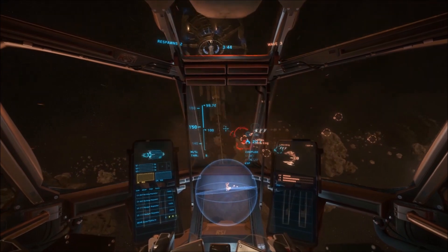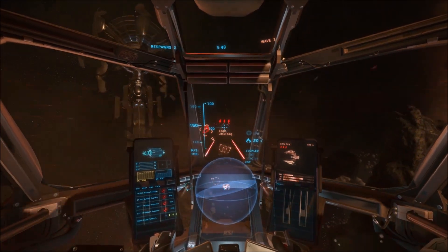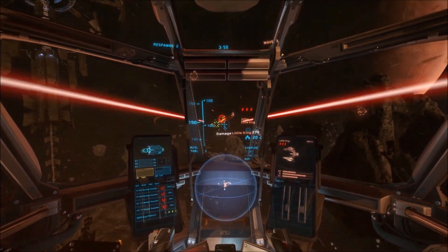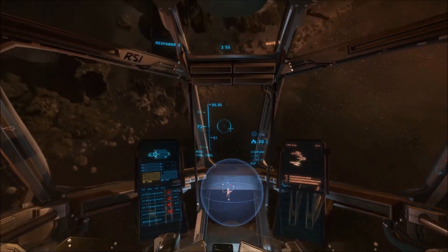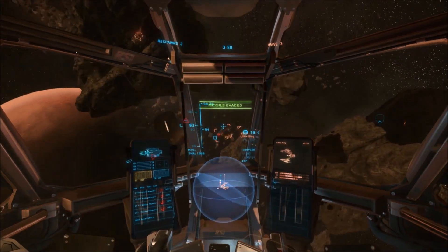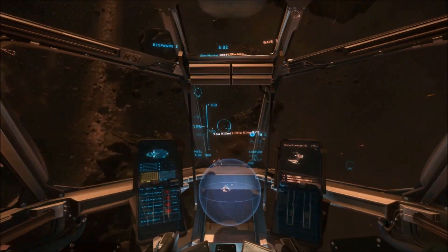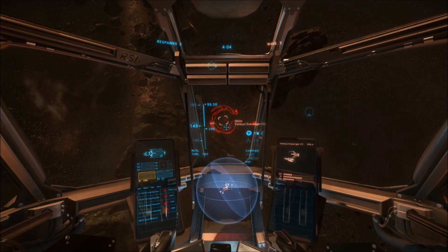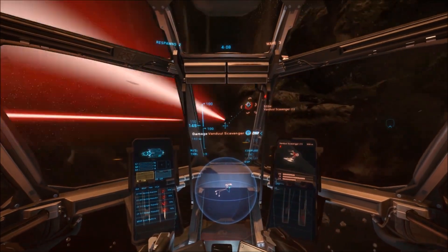On the latest cargo master chart, the Starfarer can carry just over 4,040 SCU — standard cargo units — which is about 15% less than the Hull C, which can carry around 4,600 SCU. But the Starfarer is going to be much more suited to the collection and carrying of fuel, and possibly liquids in general, than other cargo vessels.